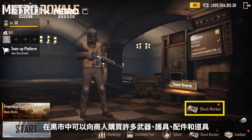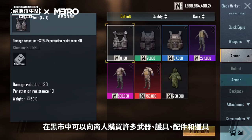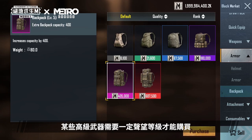Buy various weapons, armor, attachments, and items from the merchant in the black market. Use MetroCast to purchase the items you desire. Some advanced weapons require a certain fame level to purchase.